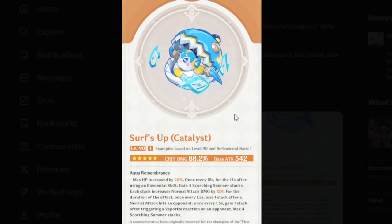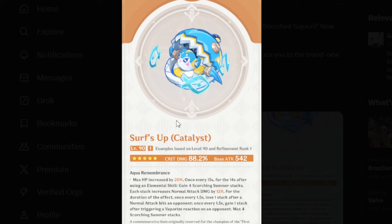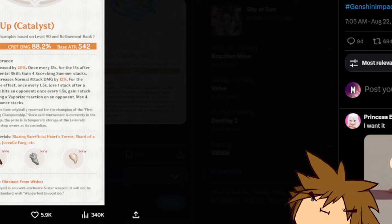First things first, it's a 5-star weapon with a critical damage stat of 88.2%, which is pretty massive. This is pretty much the Jade Cutter but for crit damage. I forgot there was also a weapon that has crit damage of 88.2% — I think it might be Mistsplitter — but it pretty much has the same stats here.